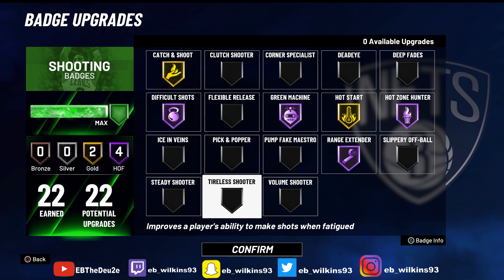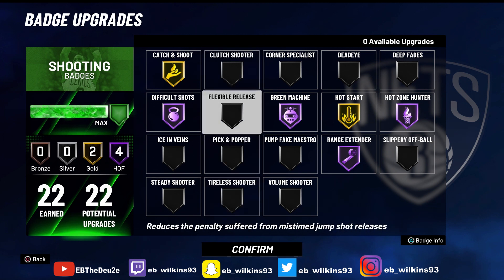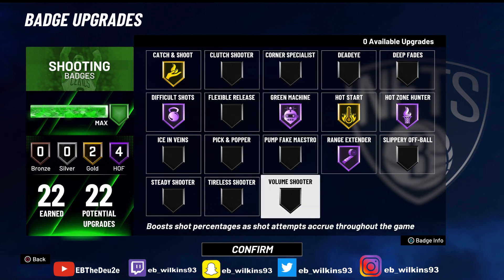So just think about that — if you got a playmaker or something like that, put that on. And I tried Tireless Shooter; it's a good badge, but I wasn't hitting enough for that, so I just took it off. Try Flexible Release and I think you'll be straight. You really don't need Dead Eye — I shoot in people's faces anyway without Dead Eye, so I don't see no point in having it.